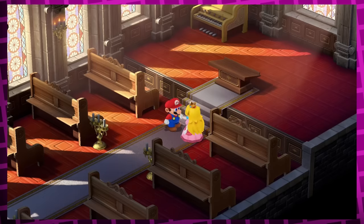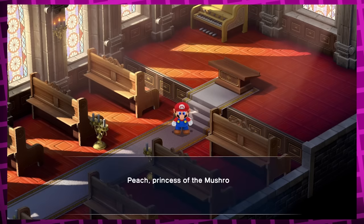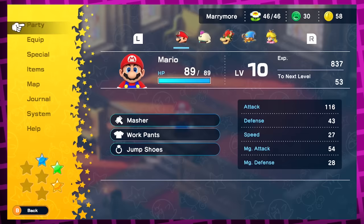A lot of stuff opens up after Marrymore, so let's go through some facts quickly. First of all, Peach joins the party after this and she's the only party member to join with a weapon already equipped — namely the Slap Glove, which raises her attack power from 40 to 80.